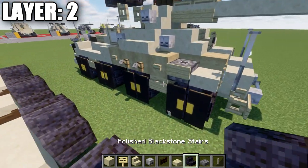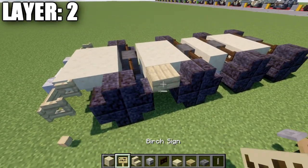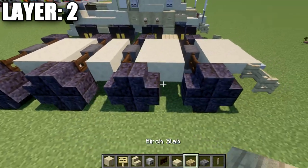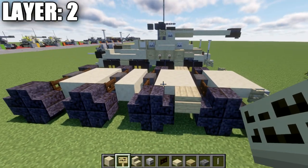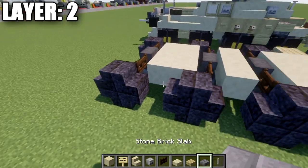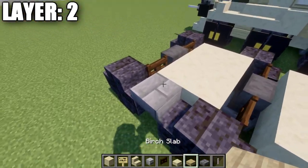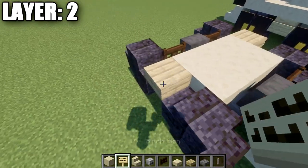Grab some birchwood slabs: place a birchwood top slab in this space with a birchwood sign on the side of it, same thing over here — birchwood top slab and a birchwood sign coming off the side. Leave the middle space alone, then go back to the space between the two rear wheels and place a birchwood top slab with a birchwood sign coming off the side.